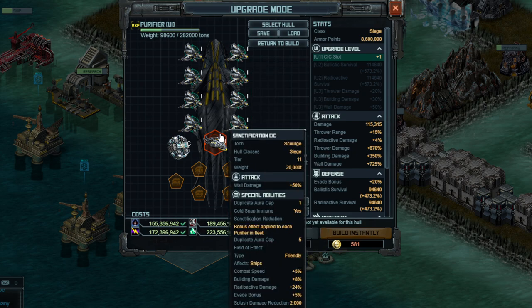The CIC that comes with the hull is also good. Go ahead and use that — it increases wall damage and it helps each purifier in the fleet with unlimited range. So you can have this on one ship in the corner and it boosts everything else, which could be a reason for people who usually just build four, like I do, to build a fifth one — dock weight permitting.